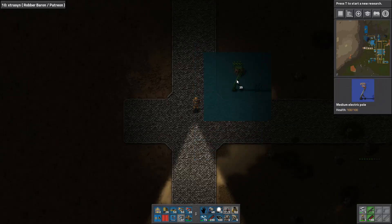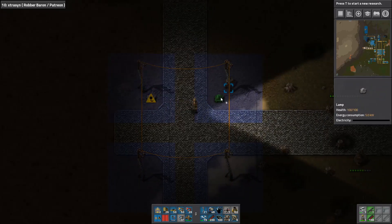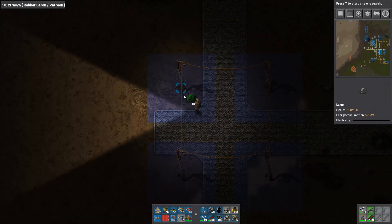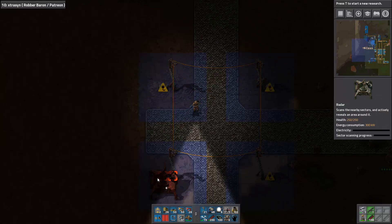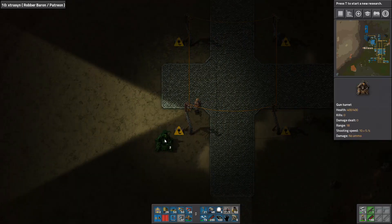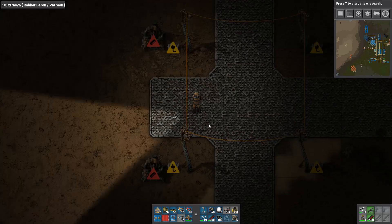Should I do something like this and just make sure that there are lights over here? We could put the lights on the inside, but that would mean I'd hit the lights first. It doesn't really do much in terms of extending our coverage. Can I build more? No, I can't — I don't have anything.